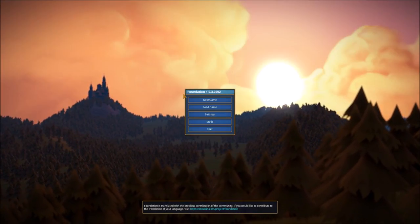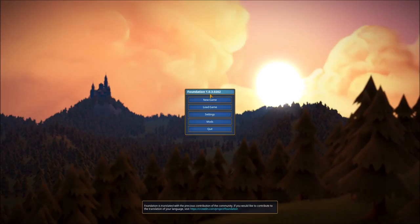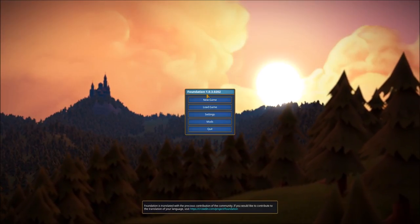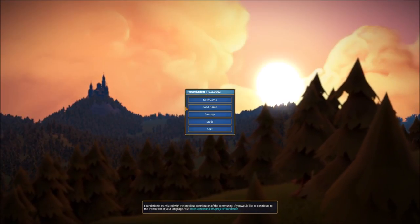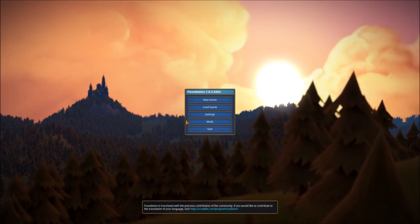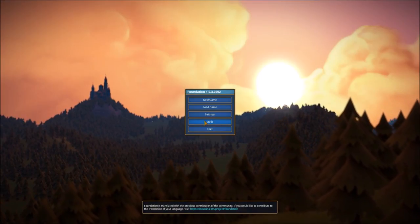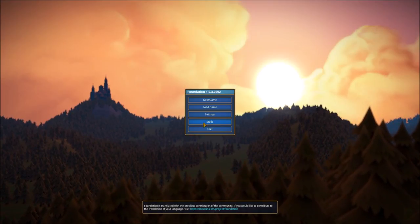Moving on to the main menu, you can see the version at the very top. Don't let the 1.0 mislead you — this is an early access title, and once inside the game world the build in the bottom right corner says alpha. We have options for new game, load a saved game, settings, mods, and quit. The mods tab is going to be very interesting to see how it develops as city building games can have tons of mods added.